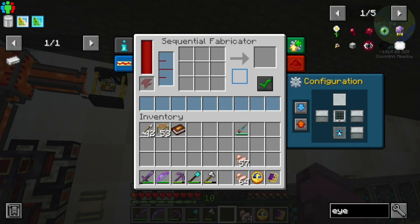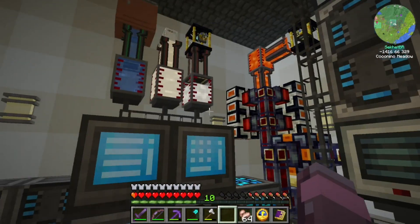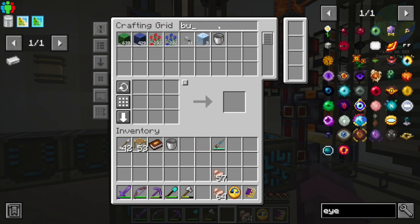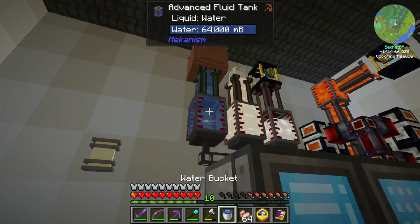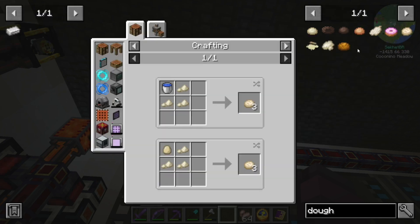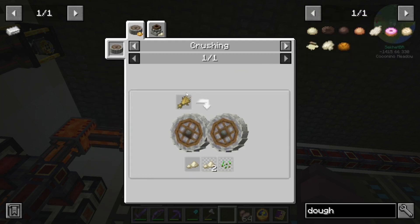What we'll want to do in the configuration is have the input down here and the output up there. The way this works is a little funny. We're gonna need a bucket and we're gonna need the wheat. We will have to first program in the recipe. That's not the recipe. The create wheat dough requires wheat flour — it's definitely wheat flour, and it's only in the crusher. Is there any other way we can do it? That wheat flour isn't gonna help us. This stuff doesn't look like we can make dough with.